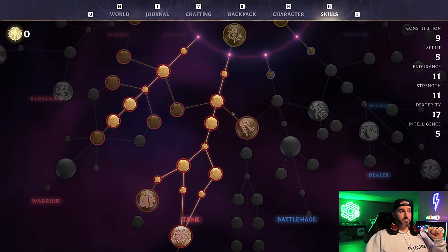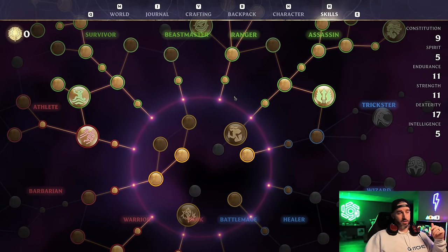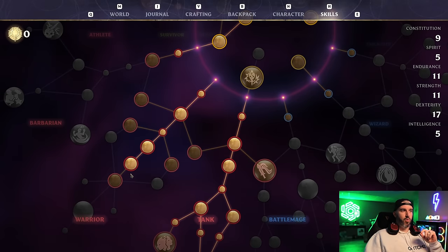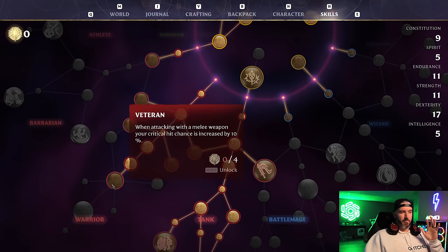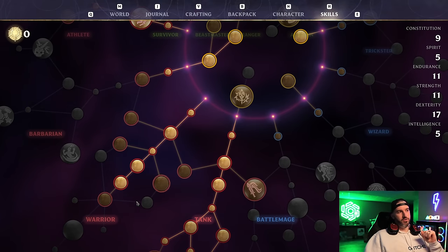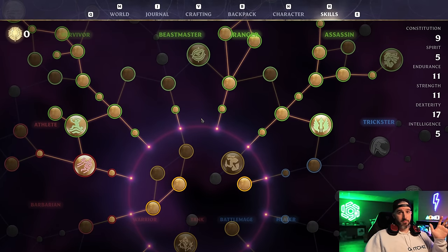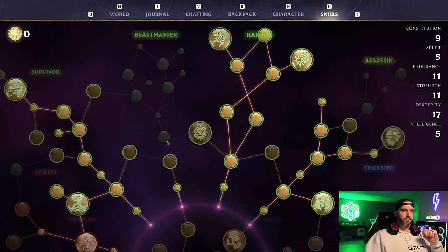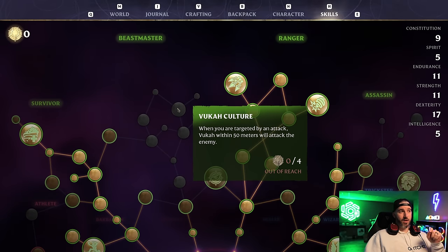That's pretty much the build — a well-rounded combo focused on bow and arrows with some strength sprinkled in to keep the hammer effective. For early to mid game, if you can't get all the Warrior tree perks, invest in the Beast Master tree instead — go up the right side for poison resistance, the Vaka language and culture buff to make Vaka enemies less aggressive, and two key Dexterity points. Once you hit end game, respec at your altar and allocate points as shown. I'll put the web UI build link in the description.